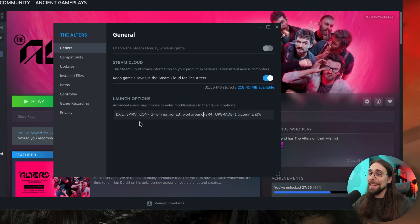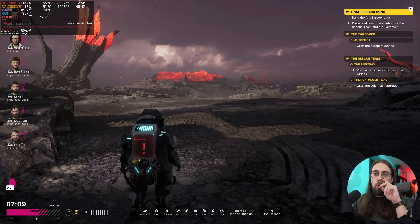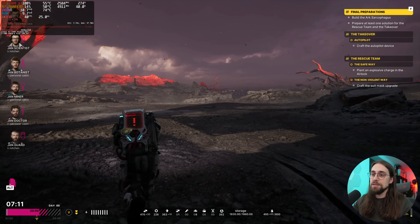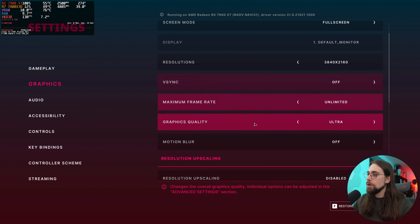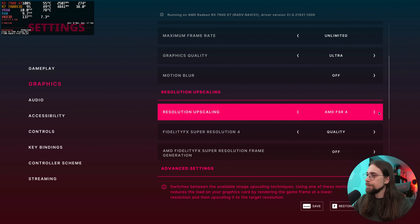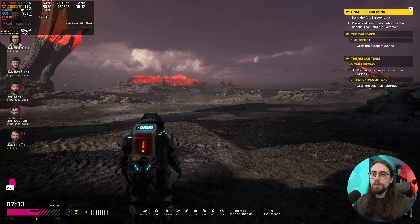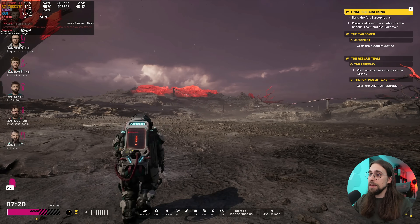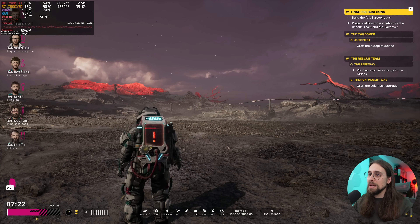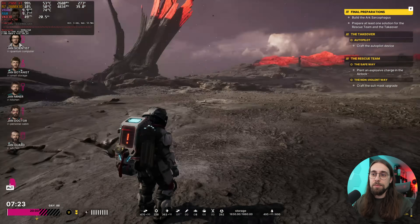Now I go to the launch properties and add the new code — the WMMA RDNA3 workaround. This is the one we need for RDNA3 cards. In terms of normal quality we still have around 40 FPS with no upscaling. As soon as we go to FSR4 quality, we're now going up to 50 FPS, which again is not a huge difference but it is better than nothing.